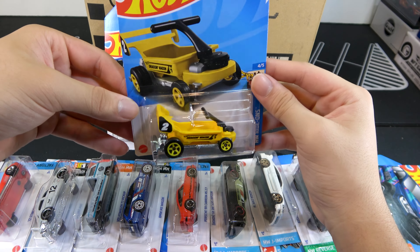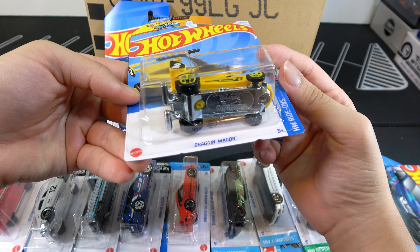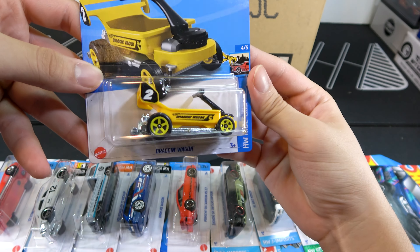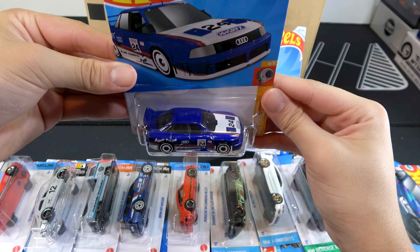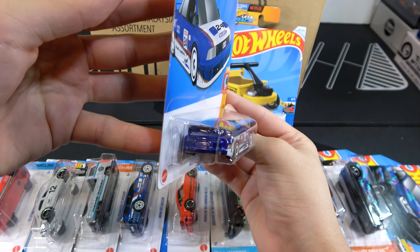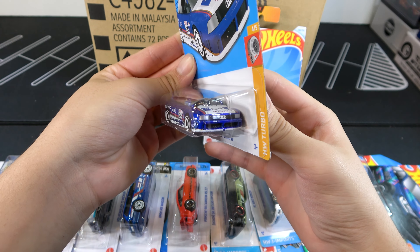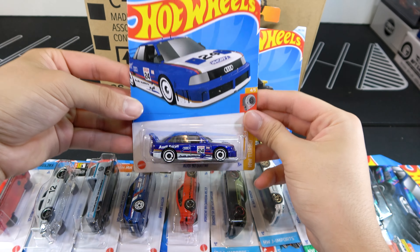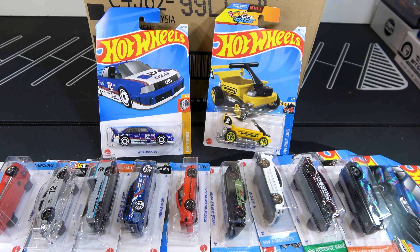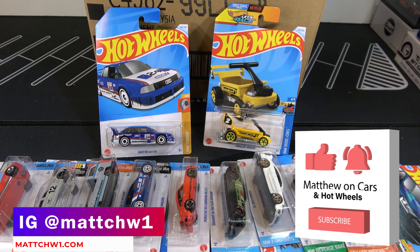Dragon Wagon — just another one of those weird Hot Wheels, but it is a Treasure Hunt, see the logo on the side. Audi 90 Quattro — even though not the Super, definitely one of the best cars in the case, a lot of tampos, looks really good, and the colors go really well on it. Thanks for watching, be sure to like and subscribe, and tell me your favorite cars out of this 2024 G Case.